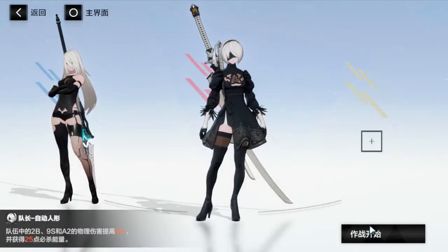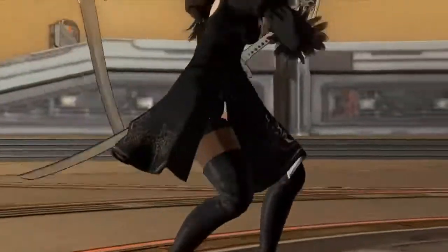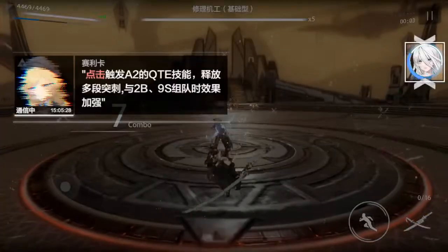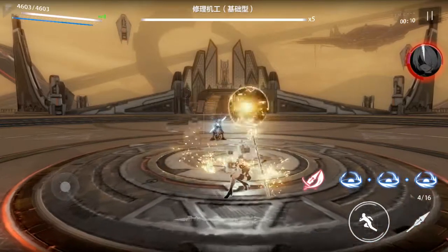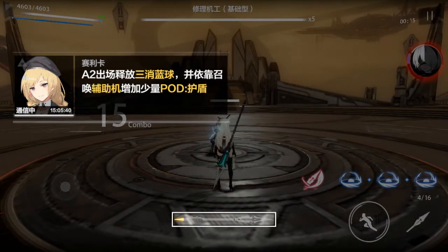Last is her QTE and her swap. Unfortunately we're not getting 2B until February, so we're gonna have to wait for that character. A2 is the tank class by the way. She comes in, throws a pod — it also does build the shield meter. That's her switch.